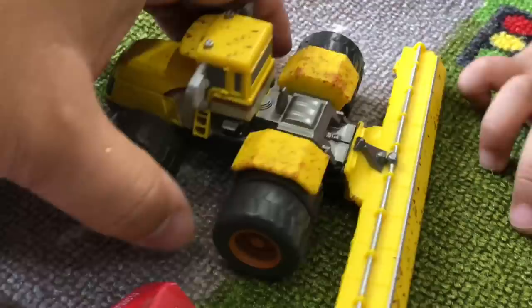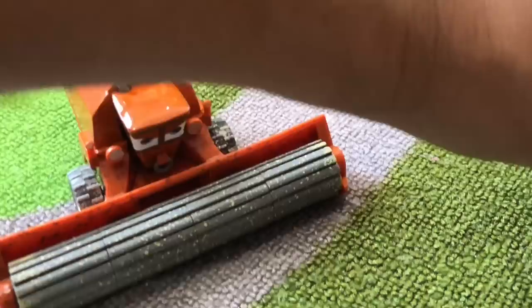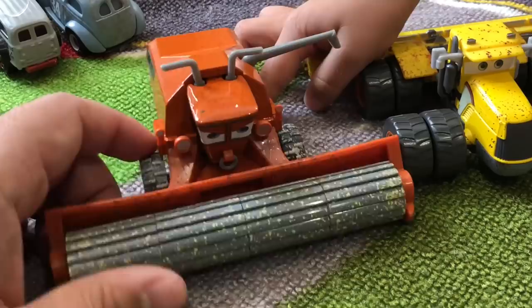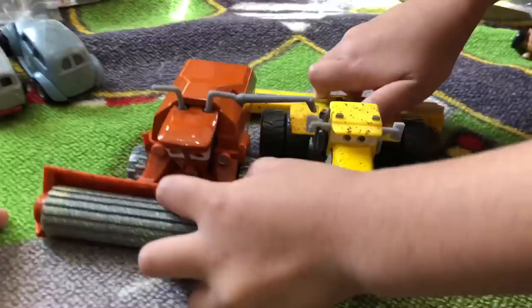If you notice, there is an obvious difference between Scott Tiller and Frank the Combine Harvester — it's their blade. Frank's blade is in the front of his face, and Scott Tiller's blade is on his back, behind him. So those are the two obvious differences between Scott Tiller and Frank the Combine Harvester.